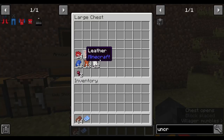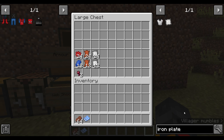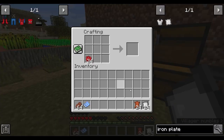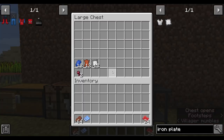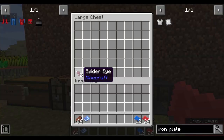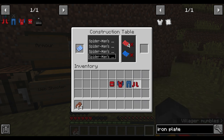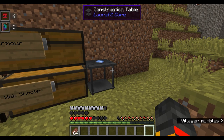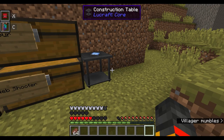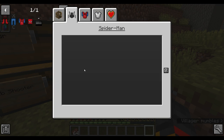Place a construction table down. Search up iron plate — it's one hammer and two iron, giving you one iron plate. You'll need red reinforced tripolymer and blue reinforced tripolymer, and spider eyes. Place the instruction in the construction table and you can craft the full suit: homemade mask, homemade chest, homemade pants, and homemade boots. When you equip it you'll notice you got extra hearts from the spider powers — you had three bars and now you go up to nine.